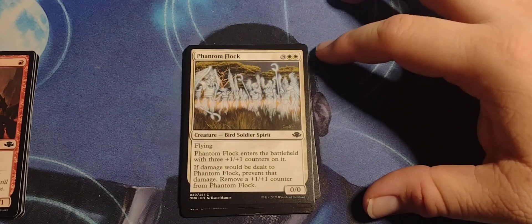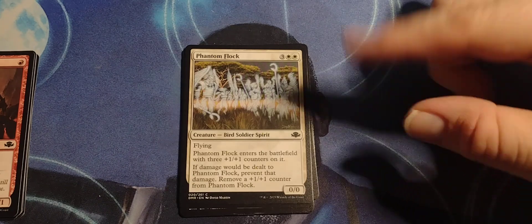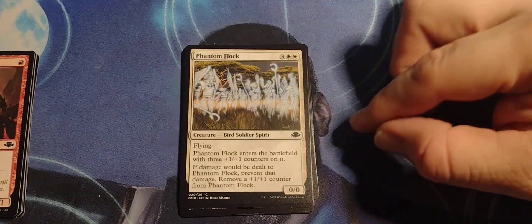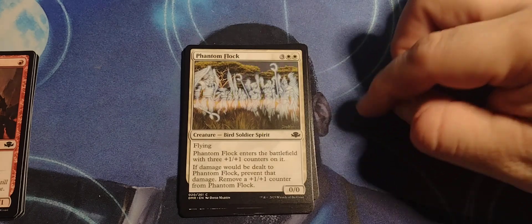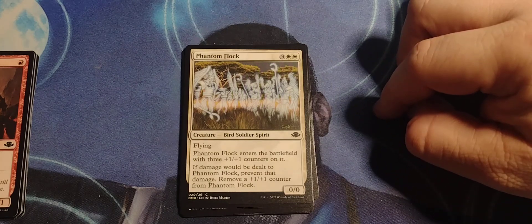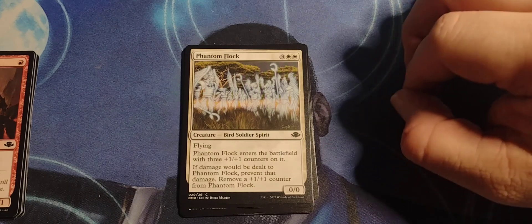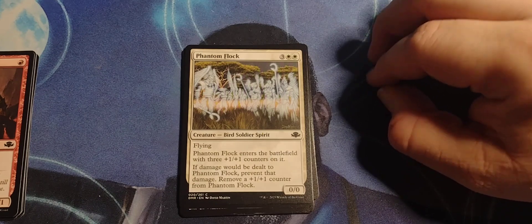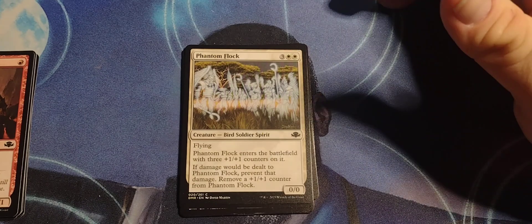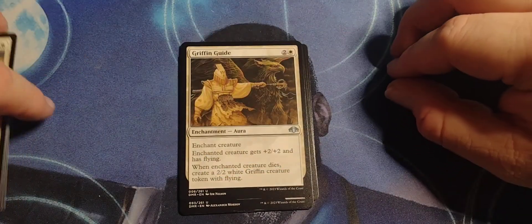Phantom Flock — three, white, white; Bird Soldier Spirit, zero/zero with flying. When Phantom Flock enters the battlefield, it enters with three plus one/plus one counters on it. If damage would be dealt to Phantom Flock, prevent that damage and remove a plus one/plus one counter from it. Basically you're frightening ghosts — each time, there are fewer ghosts.